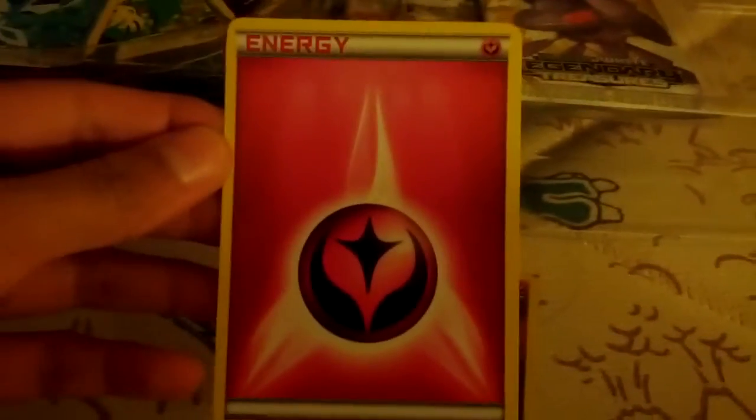We're going to slide this out carefully. Everything's coming out at once since I had wrapping paper. So we got the fairy energy, and then the Sylveon holo - and it's a promo. Pause to see it.